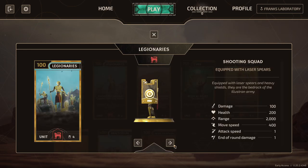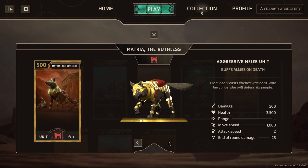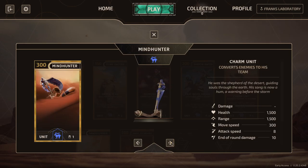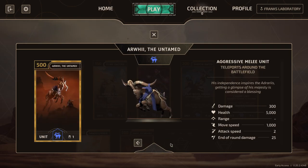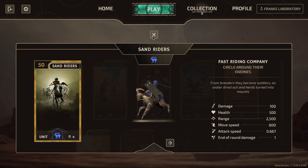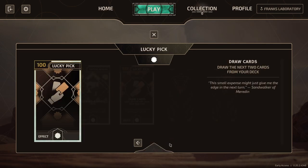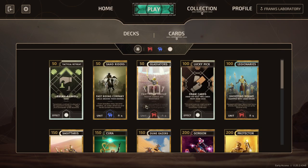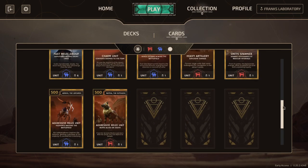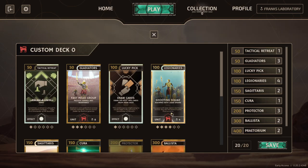For the Adaris, you have gladiators, legionnaires, Sagittarius, protectors, ballistas, the Praetorium, and Maitreya the Ruthless. The Illustrians have dune gazers, which are really strong, mine hunters, sandstorms, and Yawale — a goat that teleports around the battlefield doing destruction everywhere. You also have two utility cards: Lucky Pick lets you draw two more cards, and Tactical Retreat lets you return a card to your deck and retrieve all the money from it.